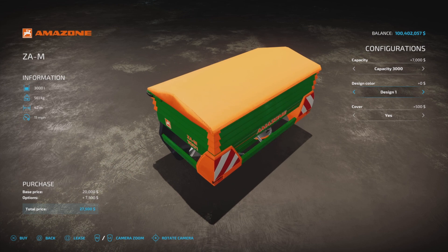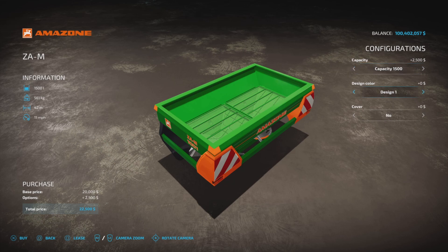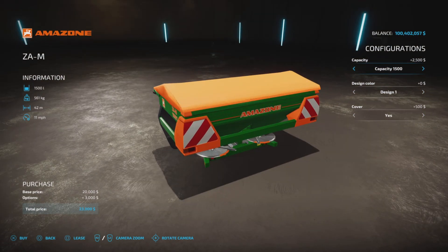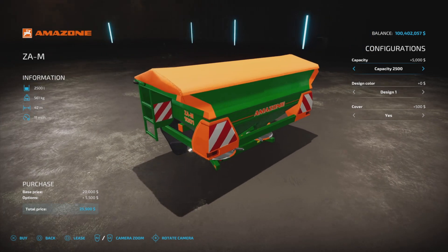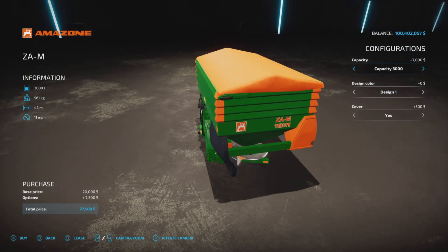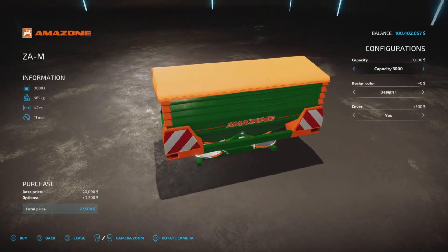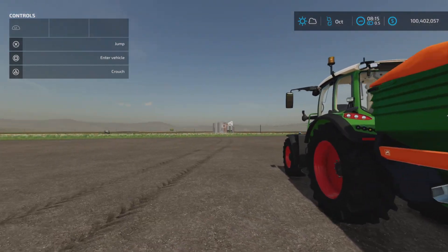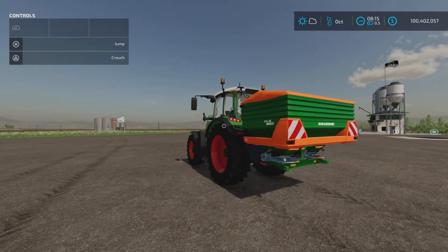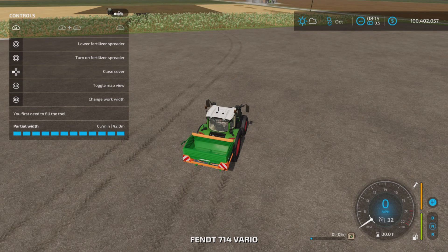So: 1,000 and 1,500 are the base capacity options, or you can add the cover. Then you can have the 2,500 or 3,000 — there's a slightly different design for the 3,000 and the 2,500, which is interesting. I have the 3,000 and the smallest one and the largest one here.